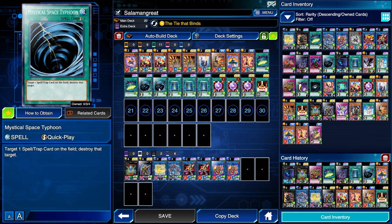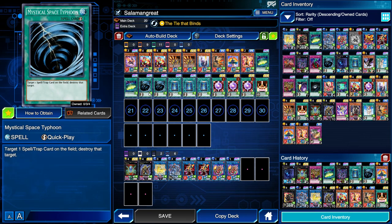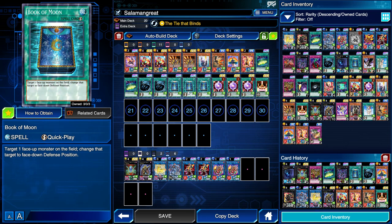Now let's get into the main deck staples. I believe playing at least two copies of either MST or Cosmic Cyclone — maybe one of each, maybe even three — is definitely important because some decks in the format like to use Necro Valley, and having Necro Valley played against us is pretty much a death sentence. So having at least some out to that in the main deck is definitely important. MST and Cosmic can also help you play through your opponent's boards in case they have any problematic back row. Book of Moon used to be an incredibly powerful staple you had to play three copies in nearly every deck, but these days it is kind of format-dependent.